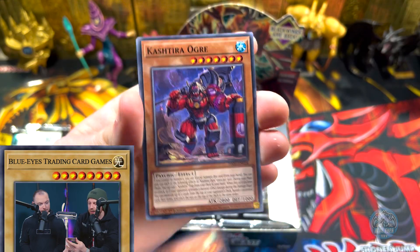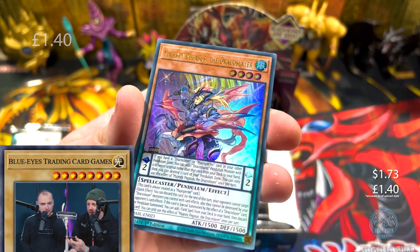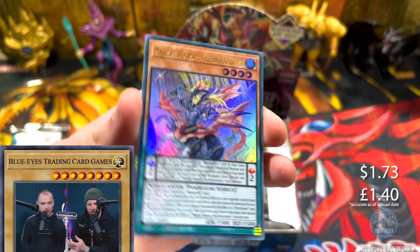Okay, we'll go through the commons quite quick. Oh, we start with an ultra — Majesty Pegasus. Not bad.